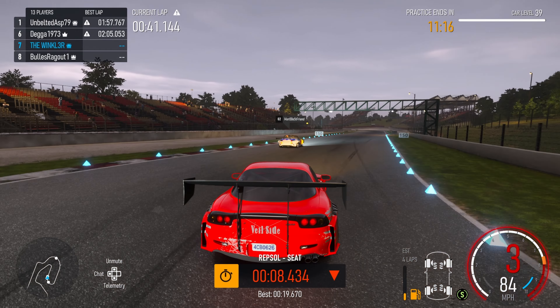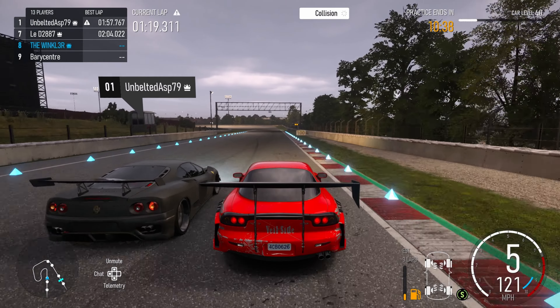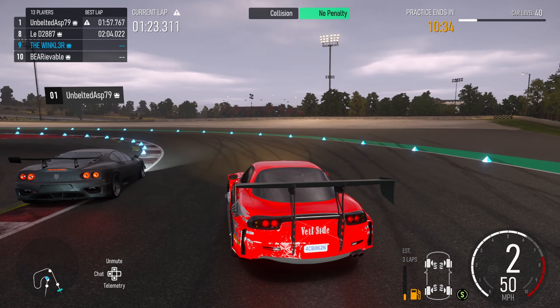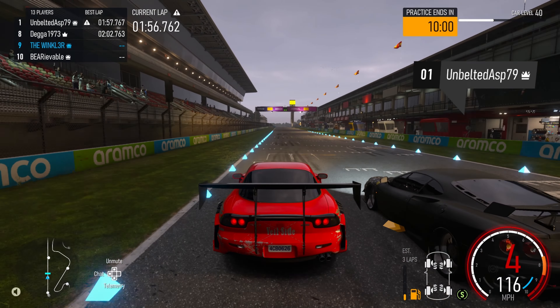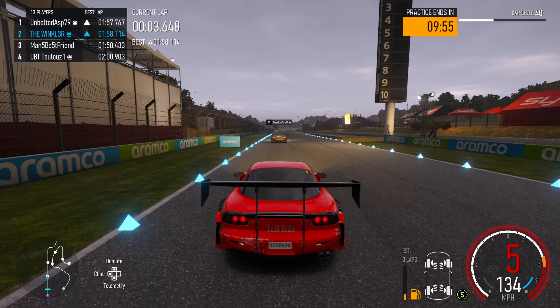Unfortunately this Ferrari is the complete opposite build of my car. You can see on the straights he's way faster than me, but in the corners he becomes a little bit of a nuisance — he's sort of in my way ruining my lap times and bumping me here and there. If you do get paired up with a guy who's really fast on the straights but really slow around the corners, it does make for a really hard race.